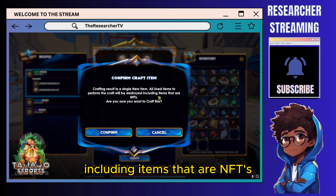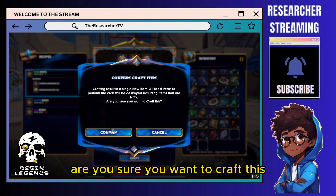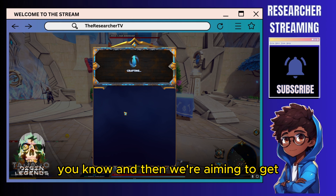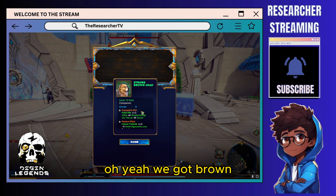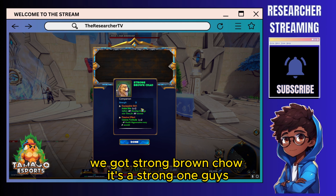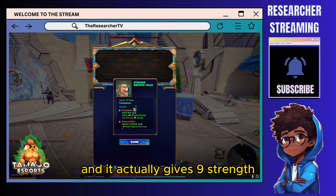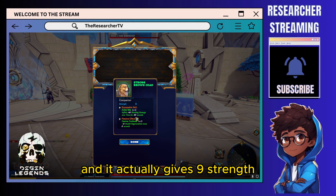It says crafting will result in a single new item and all used items will be destroyed. Are you sure you want to craft this? Of course we need our rare! And we get a Brown Chow — it's a strong one, guys!